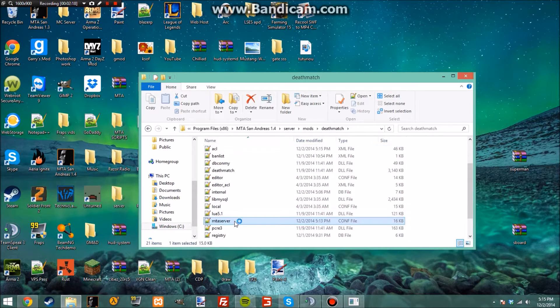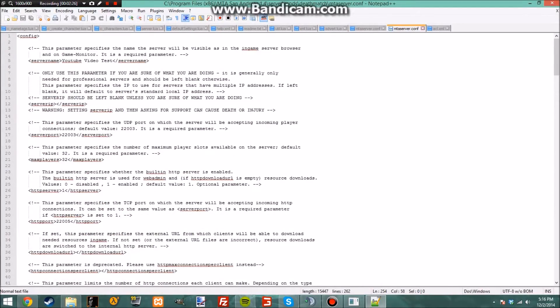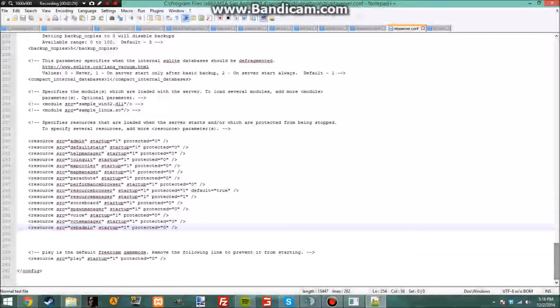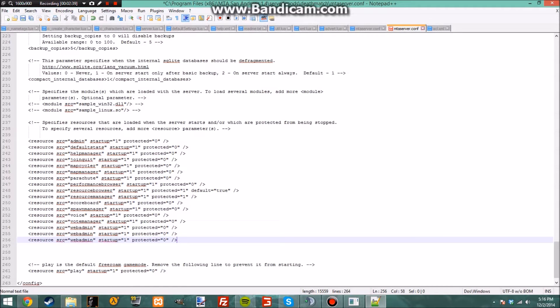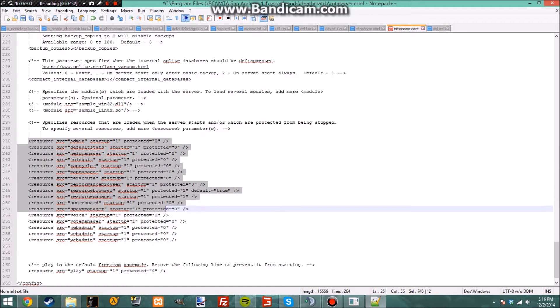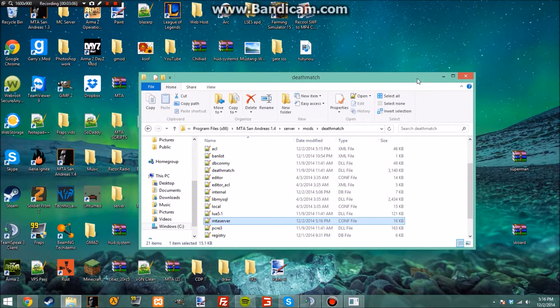Now I'm going to show you how to make the resources automatically start without having to type it in, so right when you start the server they'll be started. You copy one line, press enter, type it again — these are all the resources that auto-start when you turn on the server. We're going to rename them in between the quotes: 'sboard' for one resource, and 'superman' for the other. Then do Ctrl+S and close out.